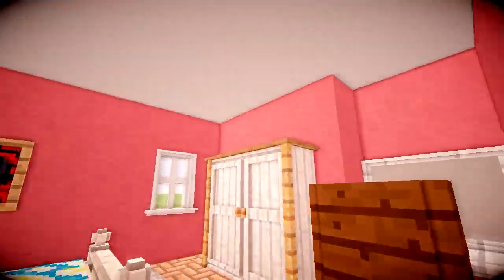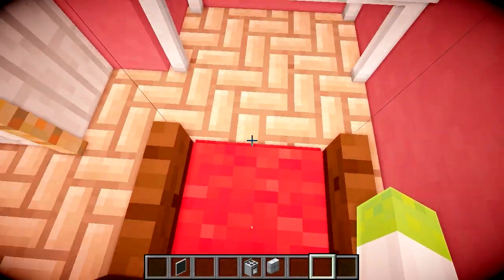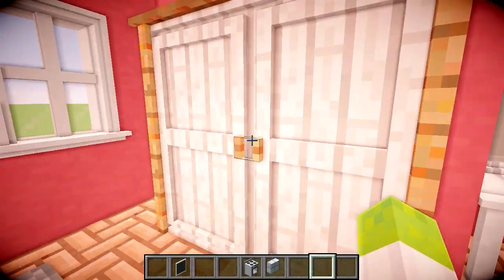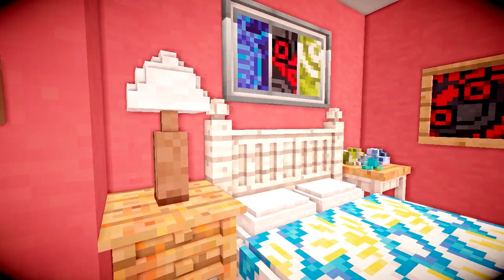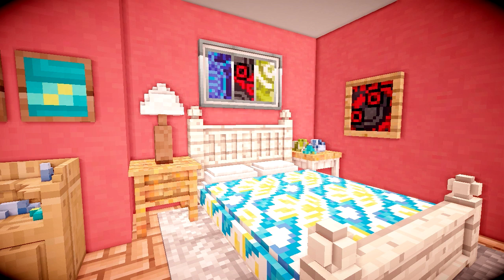Then moving on, we go to Monica's bedroom, which has this sort of little table and chair here. This one is a Mr. Crayfish chair so you can just sit down in it properly. And we've got this wardrobe, a window, bedside tables, and this lamp. I'll put the image on screen now so you can see the one that I referenced. A few things are off, but I think I did an okay job.